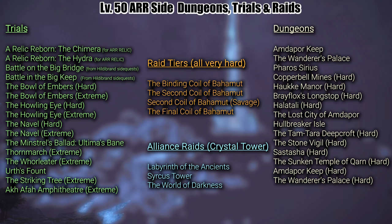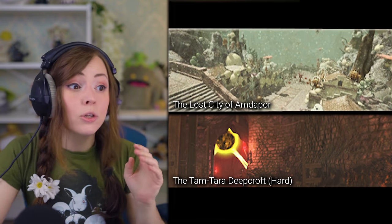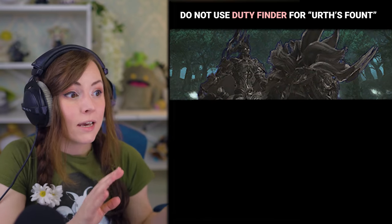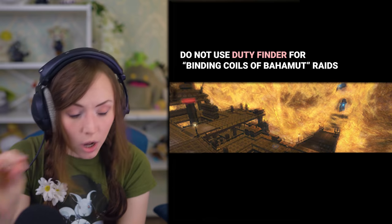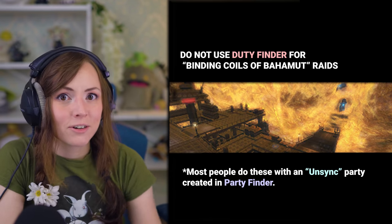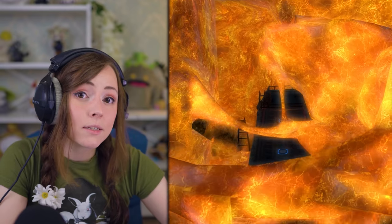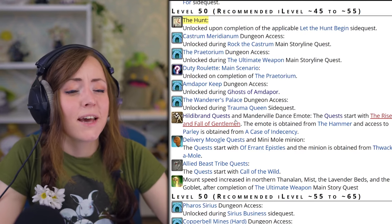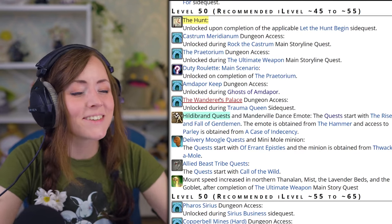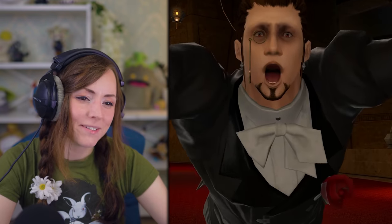You can do all of this whenever, so don't be overwhelmed. I personally would recommend the Lost City of Amdapor dungeon and Tam-Tara Hard dungeon — I really love those. Also, do not do Thornmarch Extreme or any extreme trials in the Duty Finder; use Party Finder for that. And do not attempt the Binding Coil of Bahamut in the Duty Finder — it is extremely hard. It is worth doing Binding Coil unsynced with some friends just so you can see the cutscenes, because it's a very important story. One more thing that is optional but worth mentioning is the Hildibrand quest — not quite mandatory, but they're fun.